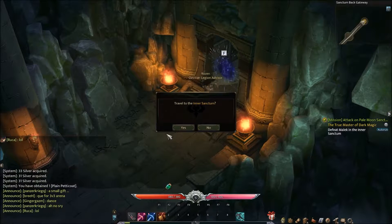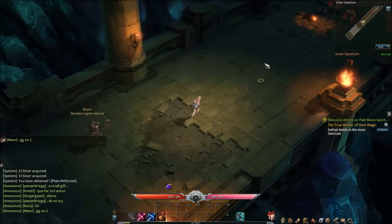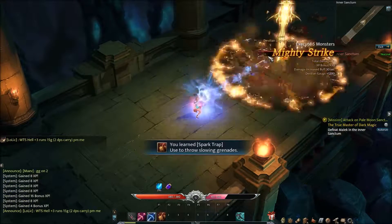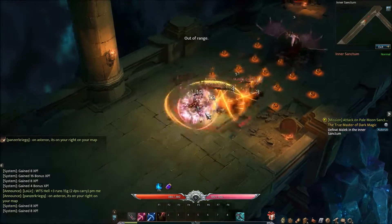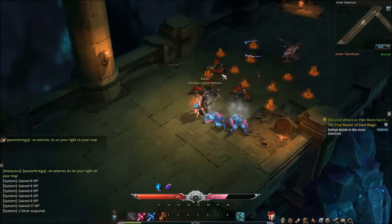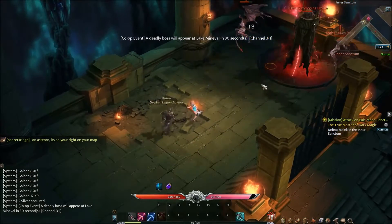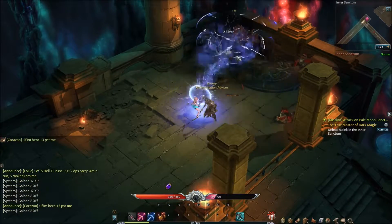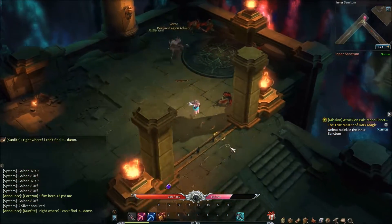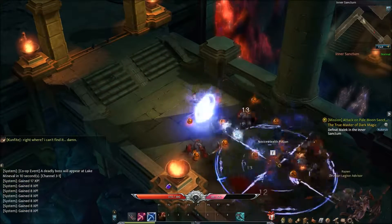We're going to run into this glowy portal thing and travel to the inner sanctum. The infinite hunting grounds are best suited for parties — I'll keep that in mind. We learned Spark Trap, which drops a few proximity mines. If you hover over a skill, it tells you everything about it. There's got to be a setting so that when attacking, enemies stop moving. But this combat is just great — it hits all the spots.